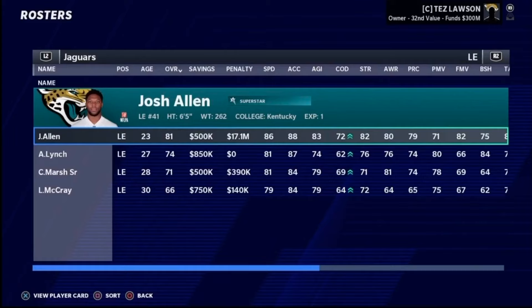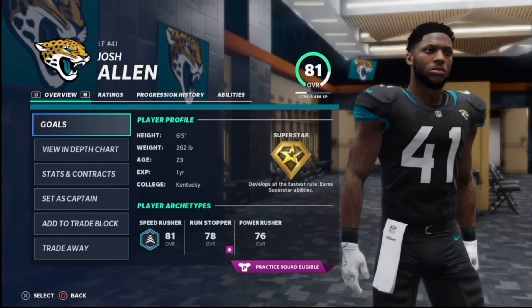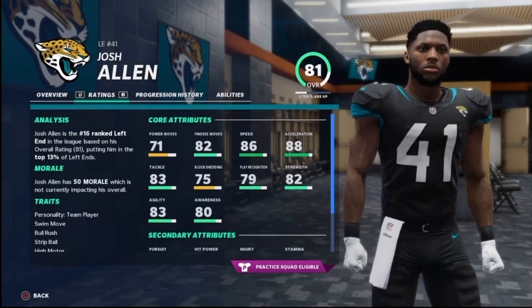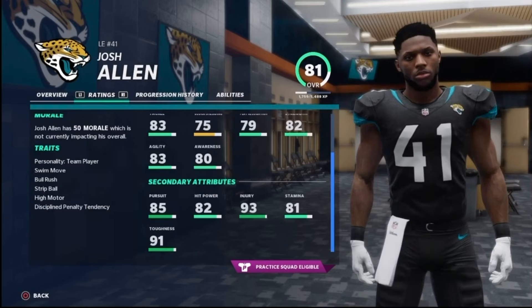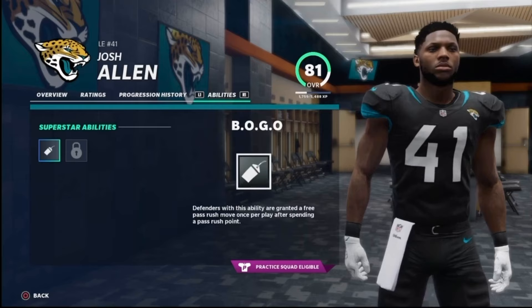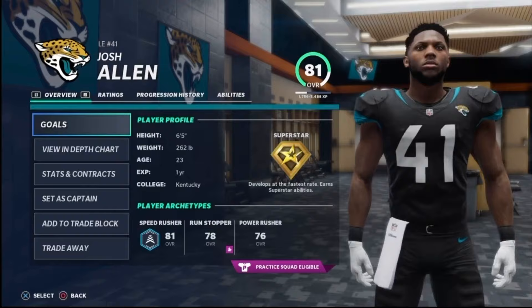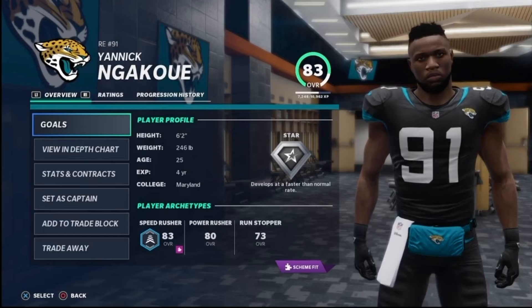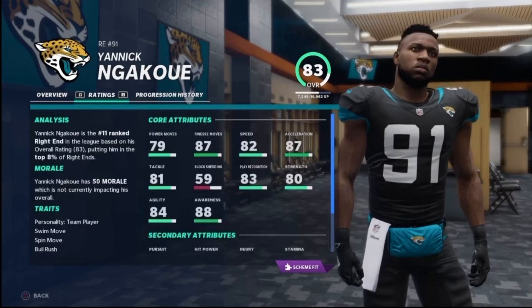At left defensive end, a player I'm very excited about — Josh Allen, the second-year pro out of Kentucky. Allen had a phenomenal rookie season and in my opinion is the best building block on this entire roster. 23 years old, 81 overall with superstar development — your modern finesse rusher with great athleticism off the edge and good finesse moves. I'm excited to see what he can do not only long term but also right now. Behind him there's Aaron Lynch, who actually retired in real life a couple days ago — I'm probably just going to end up cutting him.